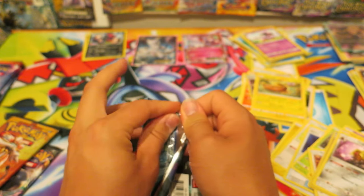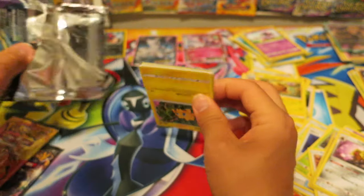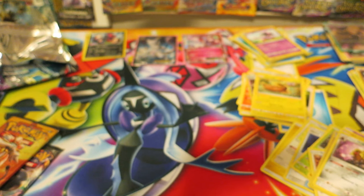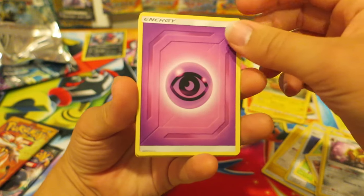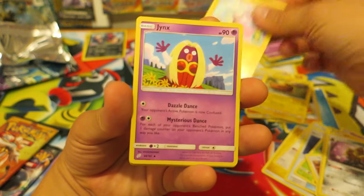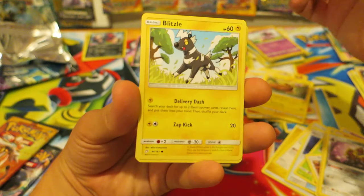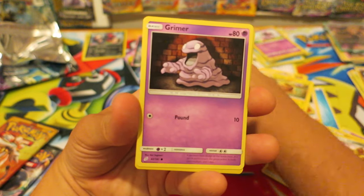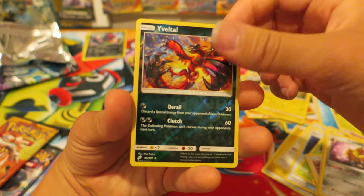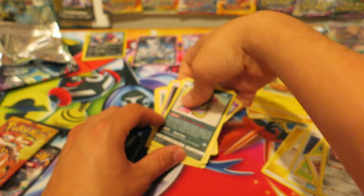We can all be surprised together. We kick things off with a Psychic Energy, a Flaffy, a Jynx, a Kangaskhan, a Joltik, a Blitzle, a Squirtle, a Tentacruel, a Grimer, a Reverse Holo Eevee — that's really cool — and we have an Alolan Muk. That was actually a pretty cool Pokemon Booster Pack.